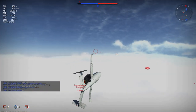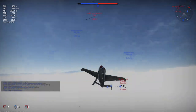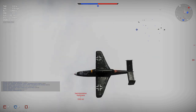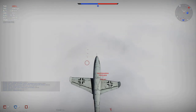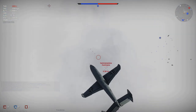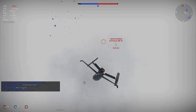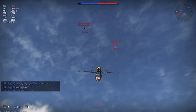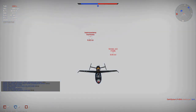This guy is diving on me. Good news is he's pretty hard to hit. He just kind of overshot me but he's going to come back up. So let's do a split-S. Oh my god, there's a Hurricane — this is getting a little crazy. Let's just dive away. I don't want to get shot down by a prop. That's not a great way to start the round.